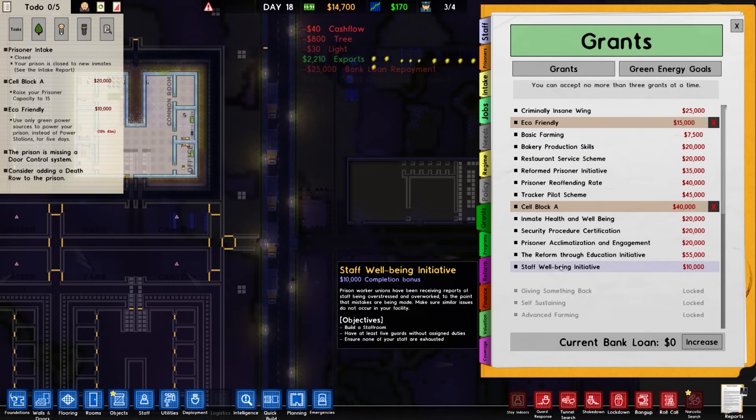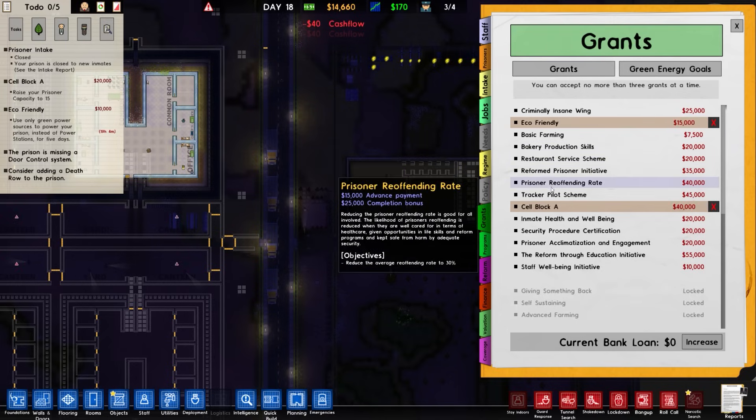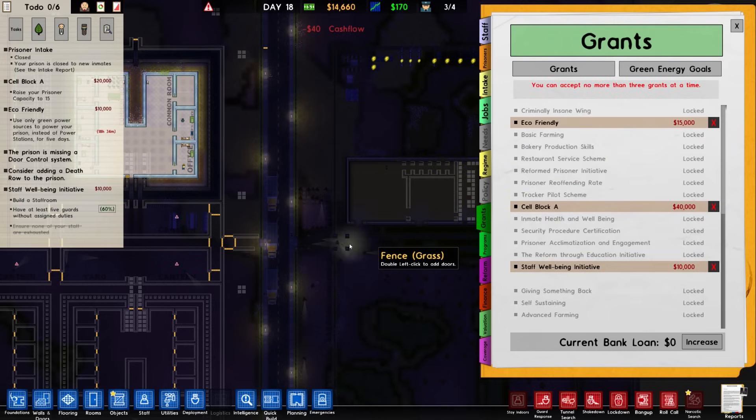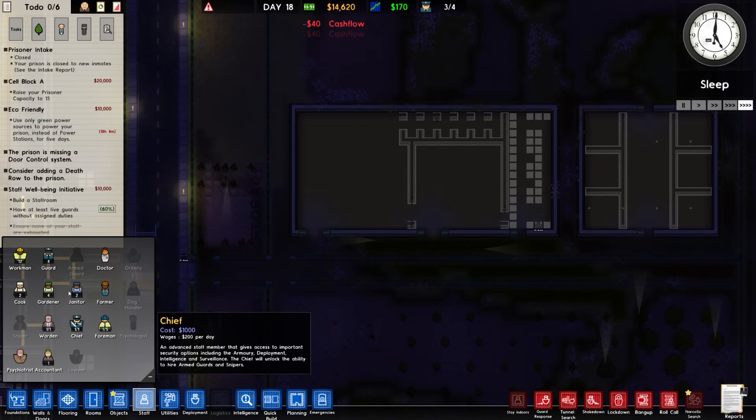What do we have that we can pick up? We've got criminally insane, basic farming, bakery, restaurant, reformed. I guess staff well-being initiative is probably the easiest one to get — let's work on that one.